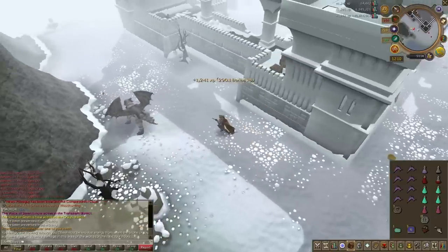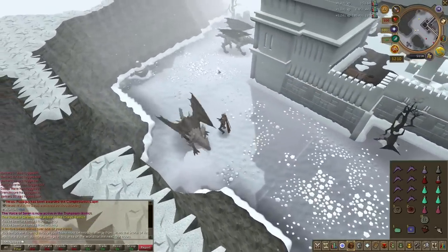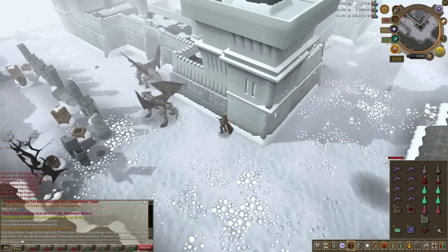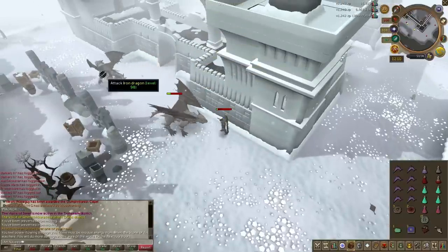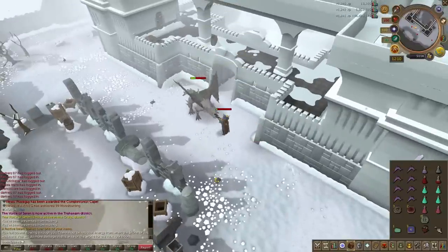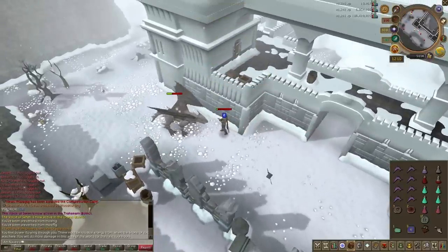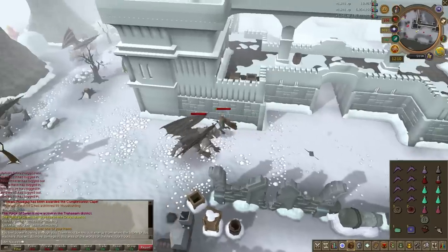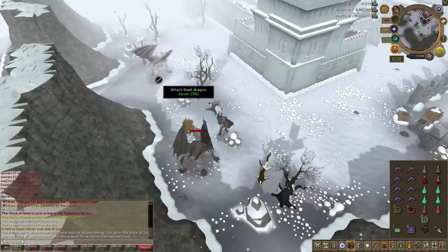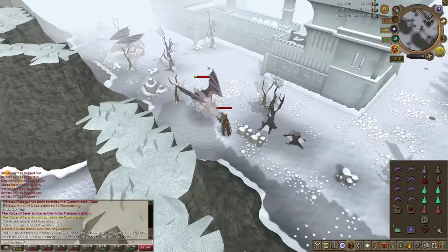I spent an hour here and managed to kill 288 Iron Dragons and 252 Steel Dragons, which gave me a total of 497,000 experience — including Constitution — per hour, which is quite amazing. On top of that I also got 40,000 Prayer experience because I used a Bone Crusher. So if you use exactly the same setup and method, you'll get about 540,000 experience per hour — that's Attack, Strength, or Defense, or combined, along with Constitution and Prayer — which is actually pretty amazing.